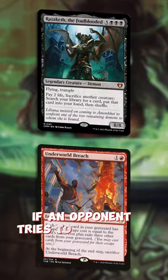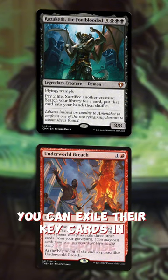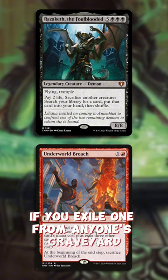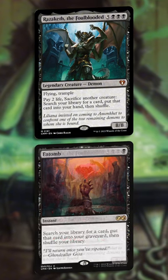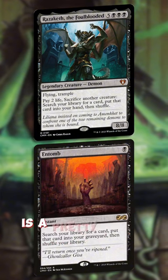If an opponent tries to reanimate Razaketh or combo with Underworld Breach, you can exile their key cards in response. Speaking of Razaketh, if you exile one from anyone's graveyard, you in turn create a pseudo-Razaketh, allowing you to combo off instead, provided you have a creature. This also means entombing and exiling your own Razaketh is a pretty sound strategy.